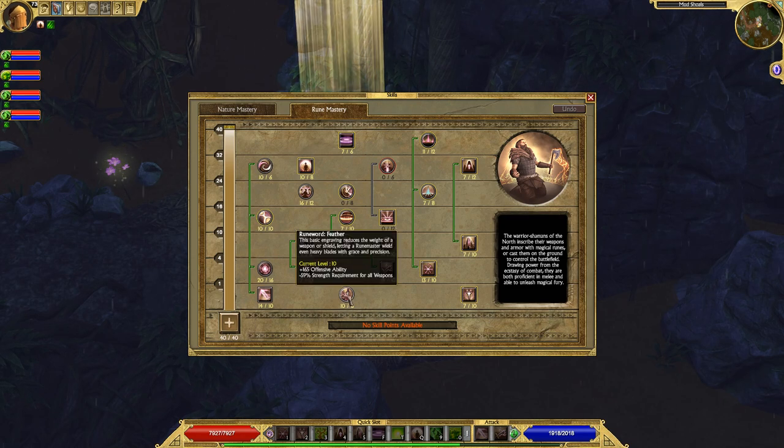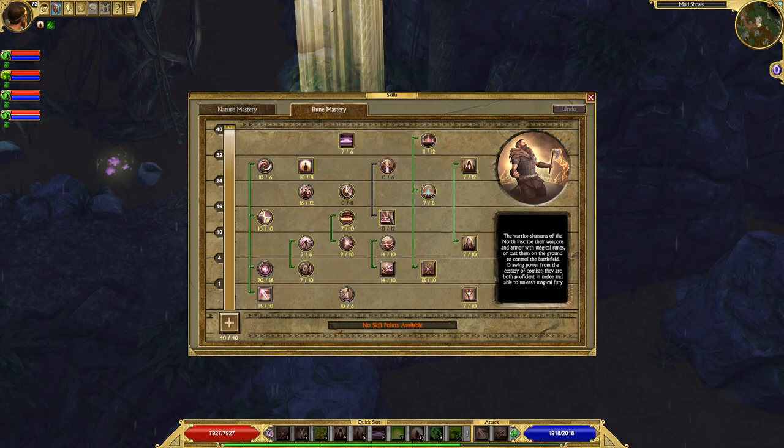Runeward Feather reduces the strength requirement for all of your weapons, meaning you won't have to spend a lot of attribute points into strength. It also gives you some offensive ability, which increases your chance to hit enemies, chance to crit enemies, and all of that good stuff. I totally recommend it and totally recommend maxing it out as well.